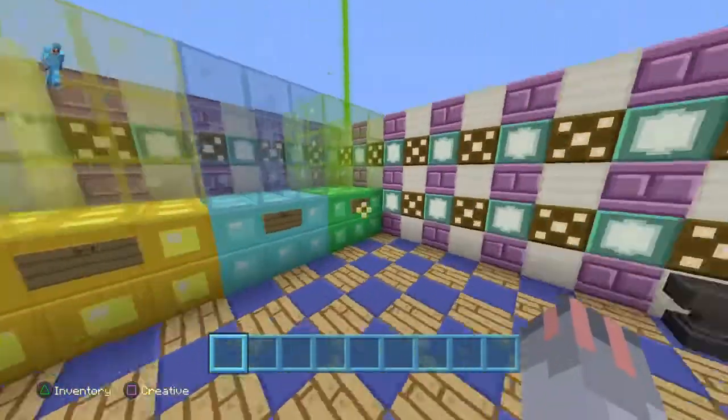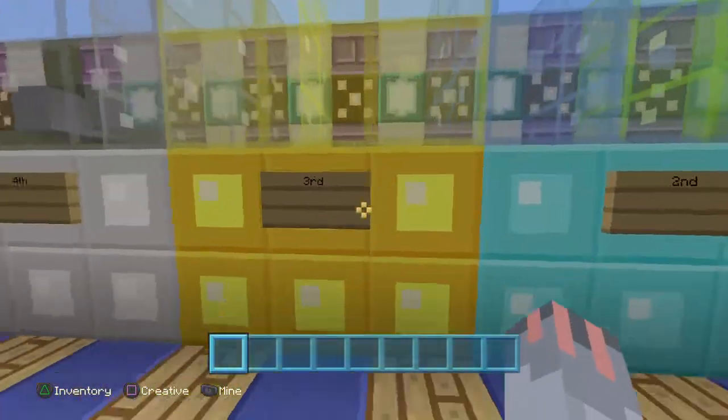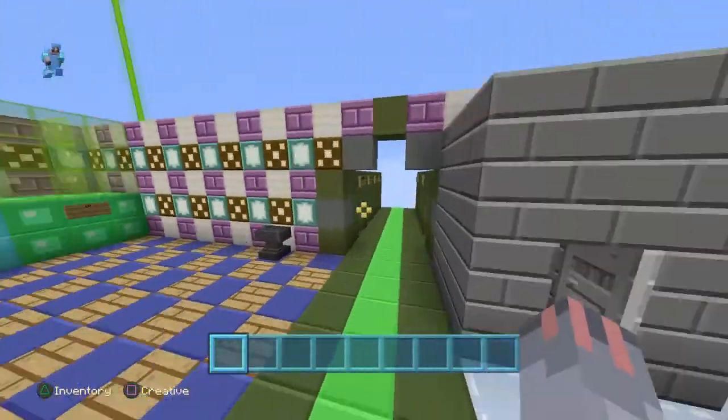Oh, and here are the tournament placements. This is first place, second place, third place, fourth place — right now there's nothing there. And now it's time to check the kits.